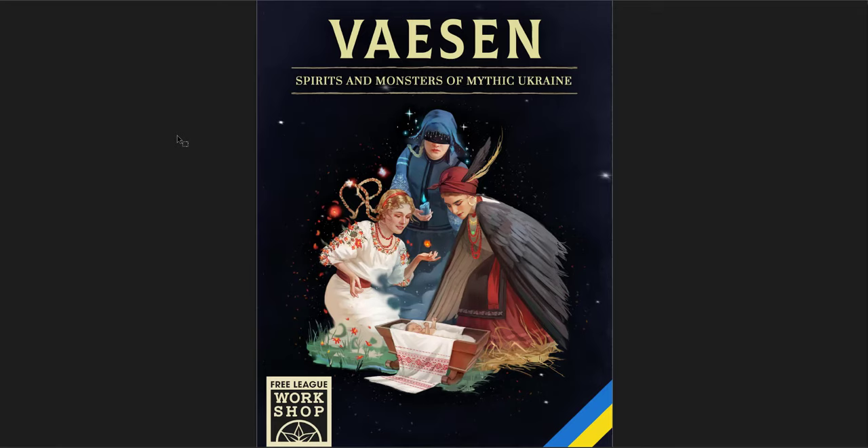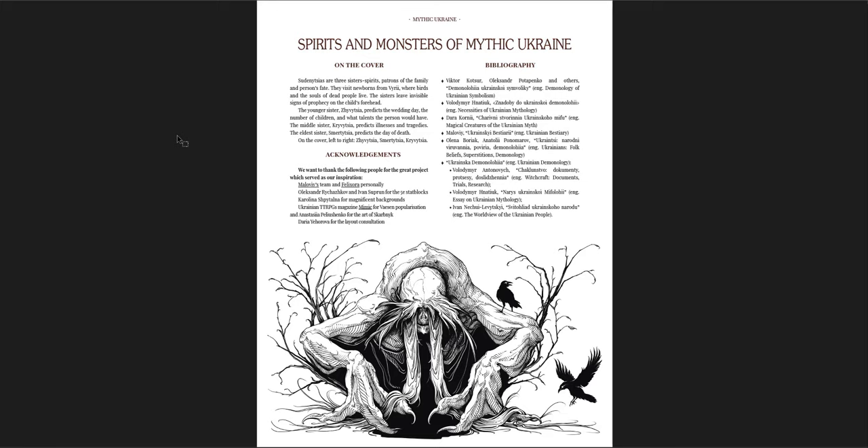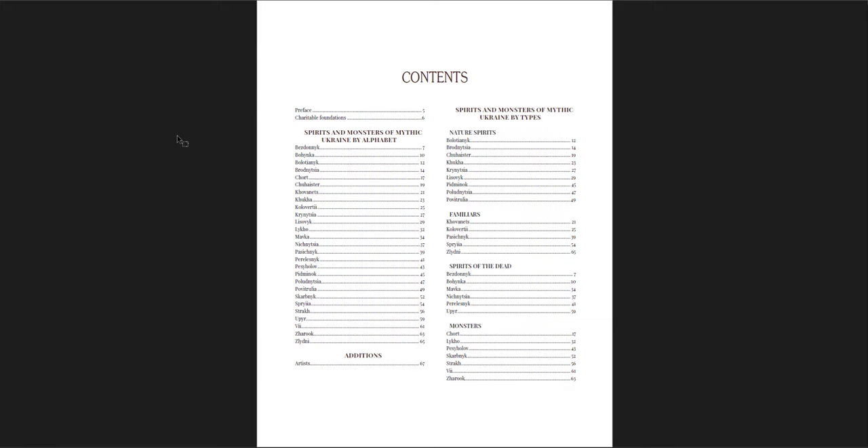Now, Vessin — Spirits and Monsters of Mythic Ukraine. This one's 74 pages. As I said, it's free on DriveThruRPG. I think it was put out there to raise awareness — there's a link to a donations page for Ukrainian charities, but the book itself is totally free. And it's Free League, so you know the quality is going to be quite high. The art in this book is absolutely excellent. What you get is a bunch of spirits and monsters from Ukrainian folklore. The creatures each have artwork in a different style, and they're broken down into nature spirits, familiar spirits of the dead, and monsters. If you're familiar with Vessin, you'll know it's kind of like an investigation game where you're trying to go around sealing away and driving out monsters — and usually you can't just defeat them, you have to do something special.